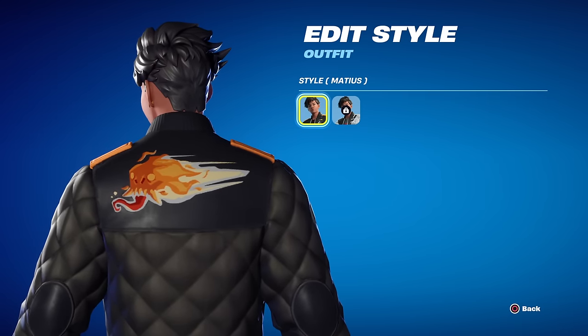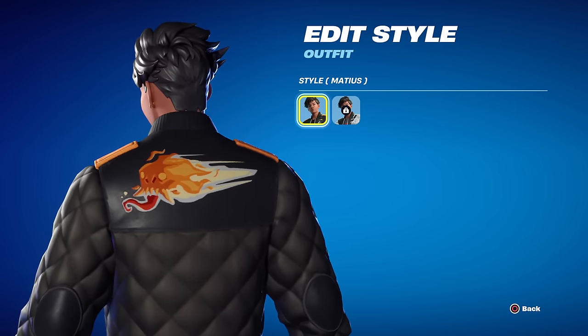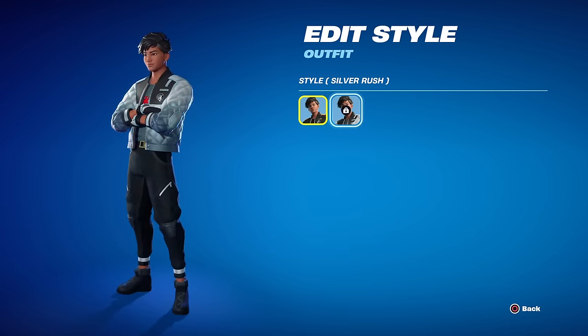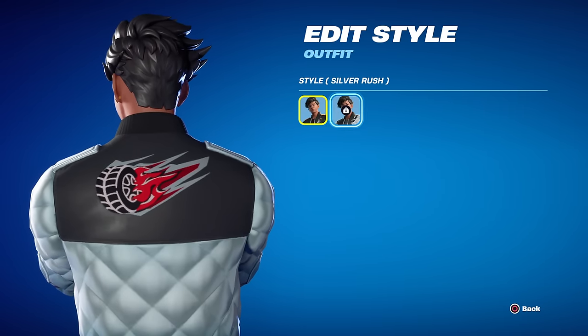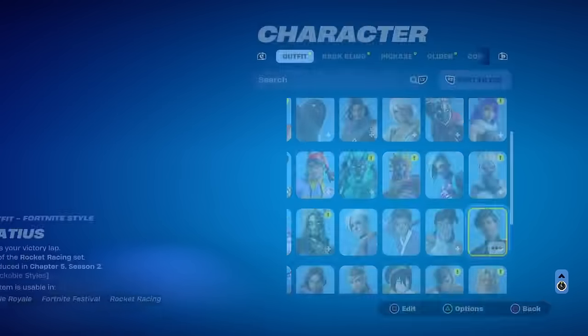It looks like Matthias has got some weird design on the back — is that a skull with his tongue sticking out? He's got silver pants. Then there's the Silver Rush style which is currently locked — he's got an 'R' on the front this time and a burning tire design, which is pretty cool. We don't know how to unlock that just yet.